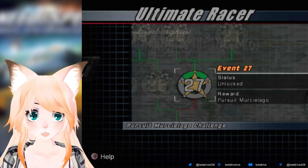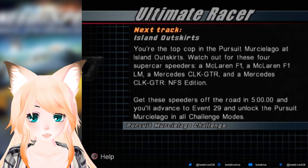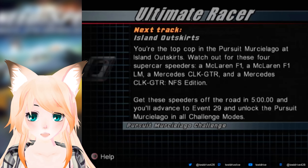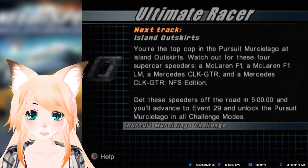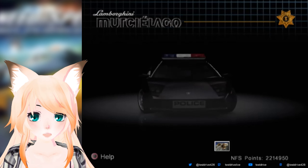In this episode, we're doing something pretty quick here, because we have the Pursuit Murcielago Challenge. I say pretty quick, unless it takes me 10 years to do this, like it has with every other Pursuit Challenge. You're the top cop in the Pursuit Murcielago at the island outskirts — watch out for four supercar speedsters: a McLaren F1, McLaren F1 LM, CLK GTR, and a CLK GTR NFS Edition. Get these speeders off the road in five minutes and you'll advance to event 29 and unlock the Pursuit Murcielago in all challenge modes.